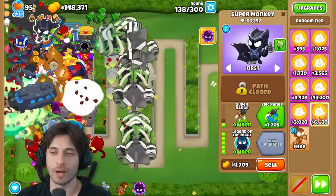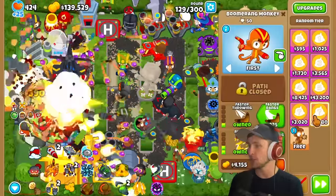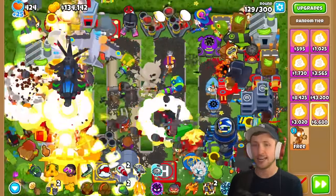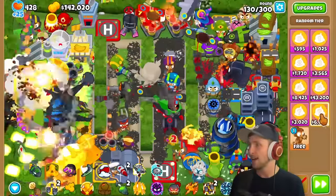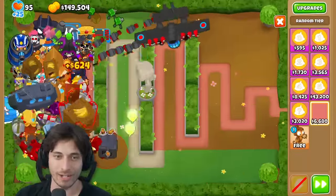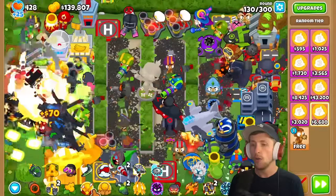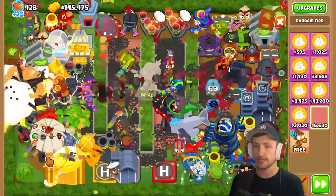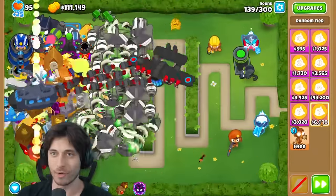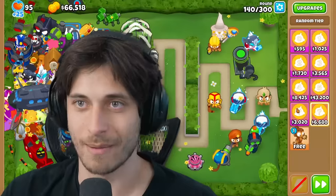Both players now have a Legend of the Night, making the competition closer. Saber is at round 138 with two rounds left to place towers. The narrator is at 130 but will skip ahead. Round 140 hits - both stop placing. The narrator gets an Archmage at the very end.